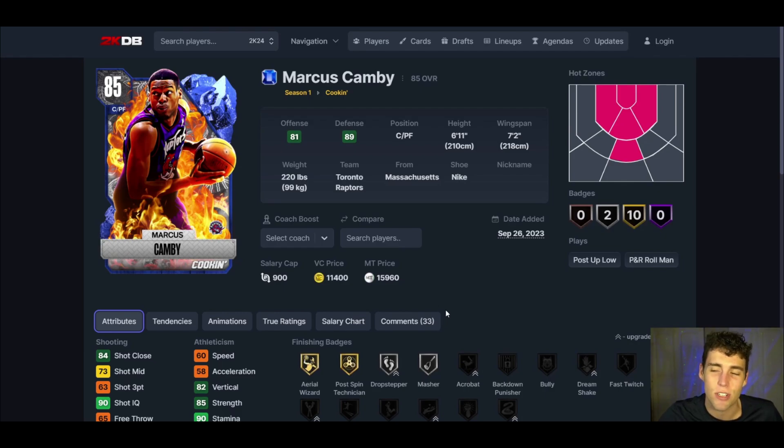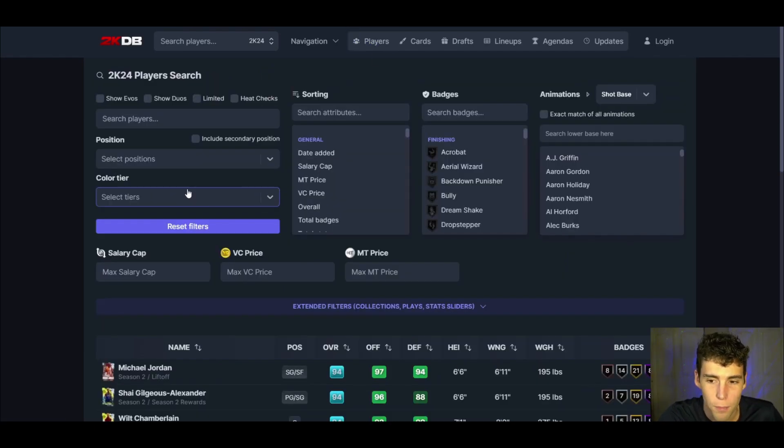In total I spent around 102,000 MT — maybe a little overboard, but the approach here is to look sapphire and lower, then see if any duos help you out. Make adjustments based on what free cards you have — if you've got free Clyde, Draymond, or Chris Bosh, plug them right in. This is my overall 100K squad builder with some very solid budget options. Drop a like on the video, subscribe, and as always, love you guys — have a blessed day.